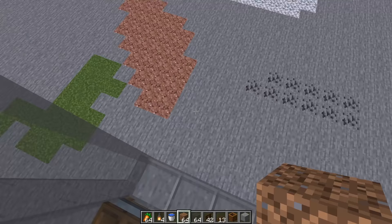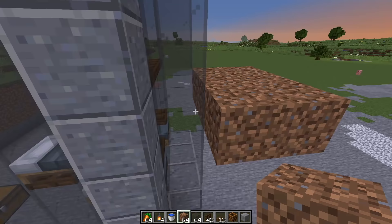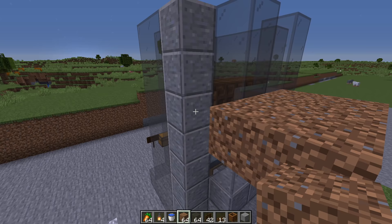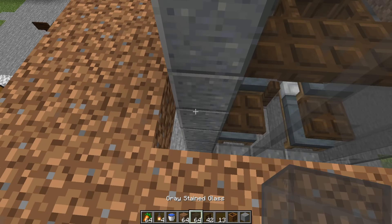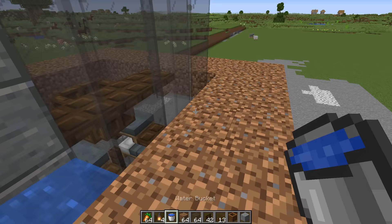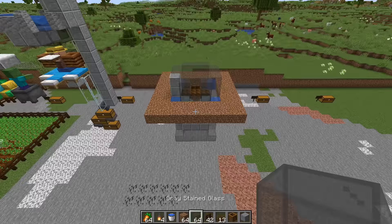Surround the whole thing in two layers of dirt blocks, but don't fill in the corners. Place a block on the lower half and fill all of these gaps with water — so again place a lower block and then fill with water. Once you are done, this is what you should have.